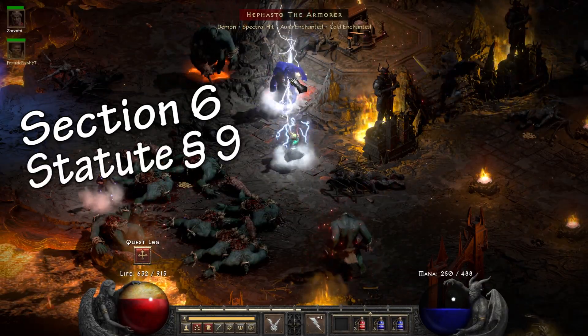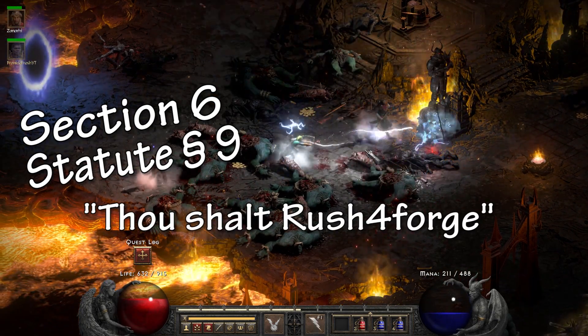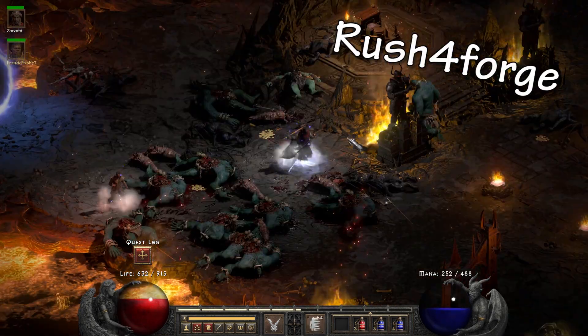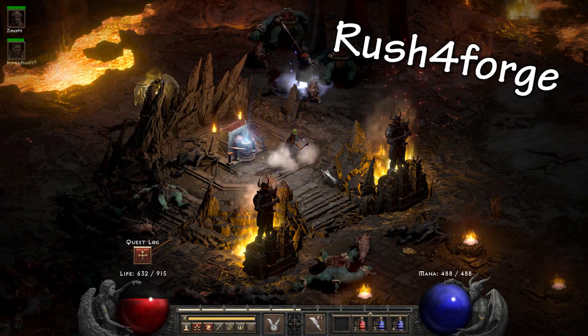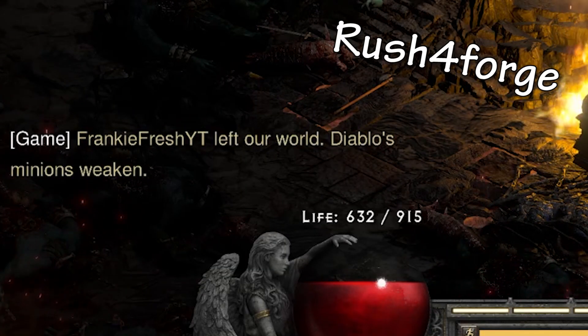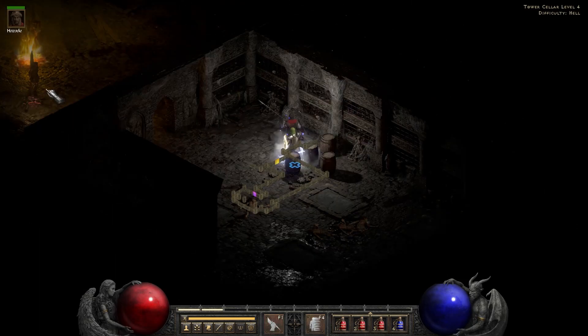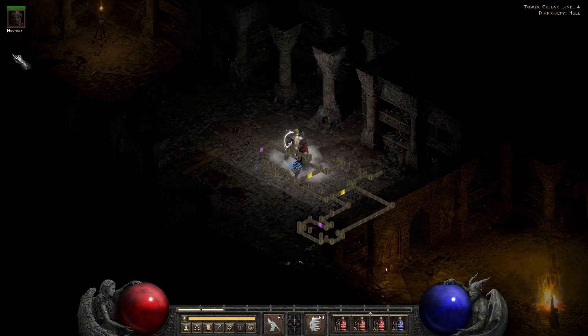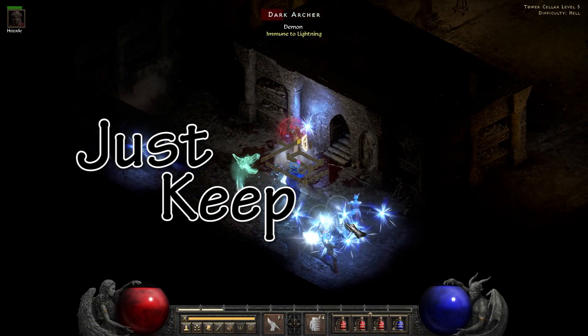Now, Section 6 of this video states: thou shalt rush people for their forge. This is super easy and straightforward if you have a sorceress — you just rush people and they give you their Hellforge when you get to Act 4 on Hell. Be wary with this one, though. It can be a solid waste of time if you get all the way there and your rushee stiffs you. So before we talk about slightly more elite-level things, just a reminder: with all the previously mentioned methods, don't get discouraged if nothing drops. You could be just three feet from a gold mine, so just keep digging.